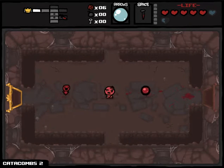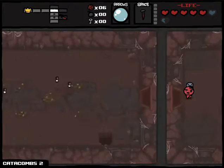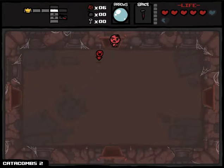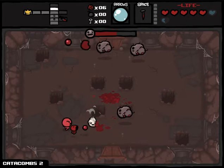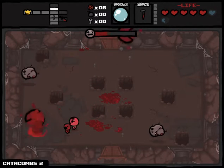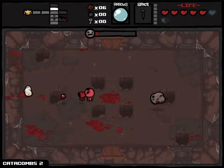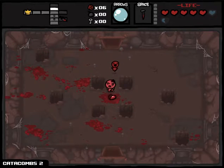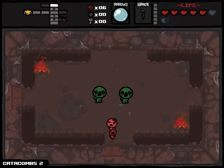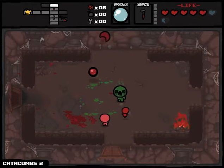A Magic Mushroom — that gives speed and range! So I should have three range now and be able to shoot across the entire room. I'm looking for the boss room — it's marked with a skull on the map. The treasure room is marked with a crown, and raid rooms are marked with a sword.